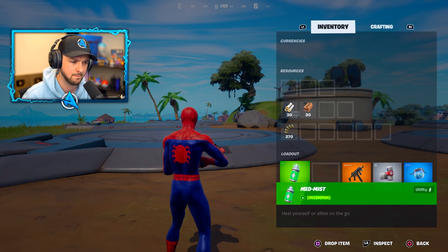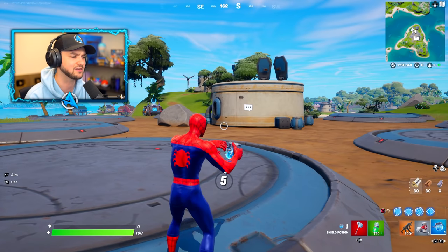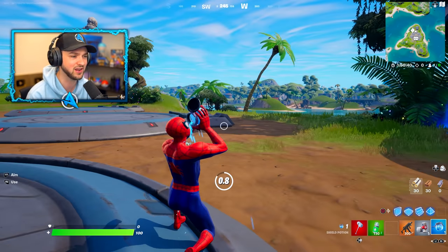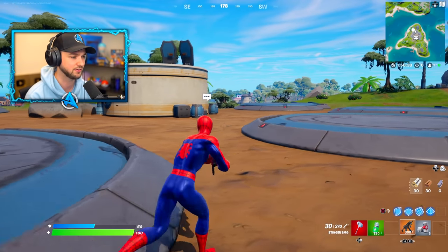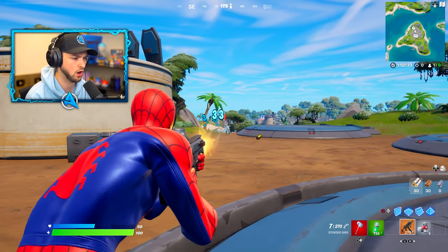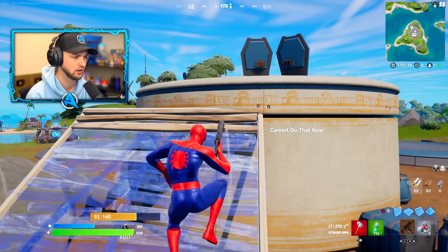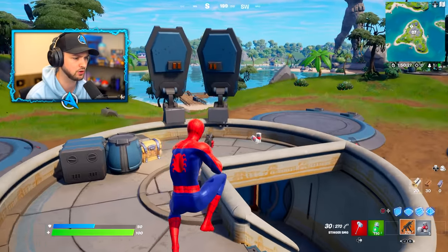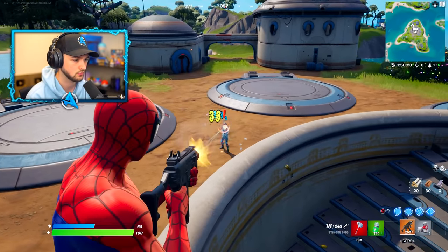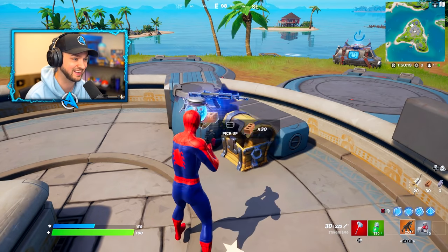We've also got a Med Mist - heal yourself or allies on the go. The Foundation is going to be our test subject for the very first Chapter 3 weapon. This thing is pretty good. We've got tons of ammo. This thing absolutely slaps.